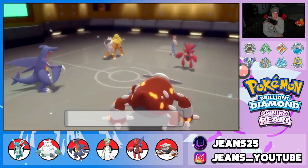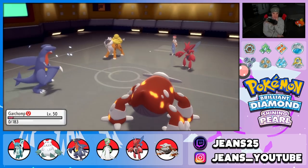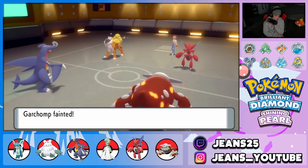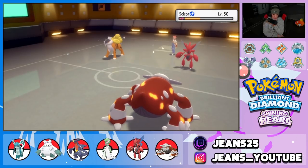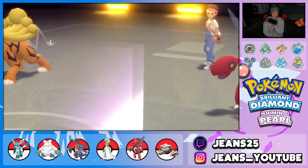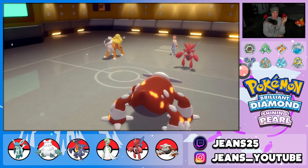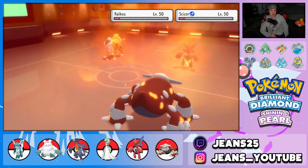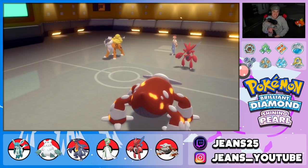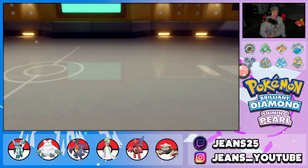Bullet Punch comes through — Garchomp goes down. Raikou cannot kill my Heatran though — there's just no way. Heat Wave just has to connect on both. Let's go — two and oh baby! Once Gyarados was gone, Heatran came out and won the battle easily. That's exactly what happened.